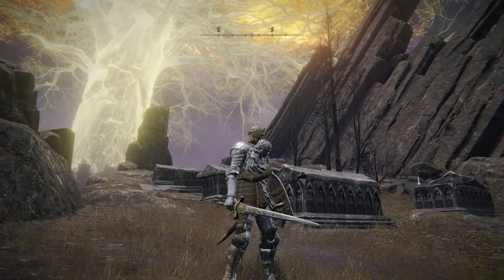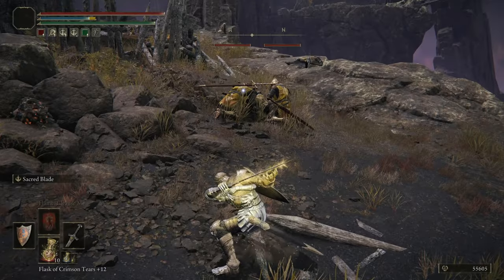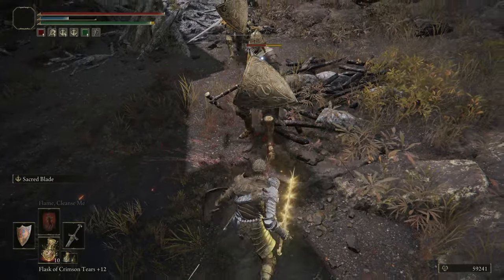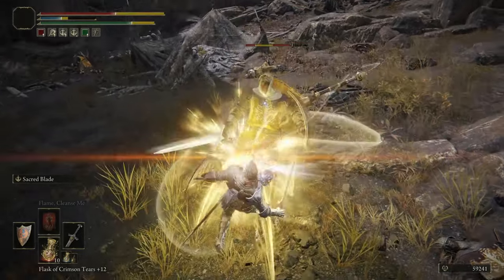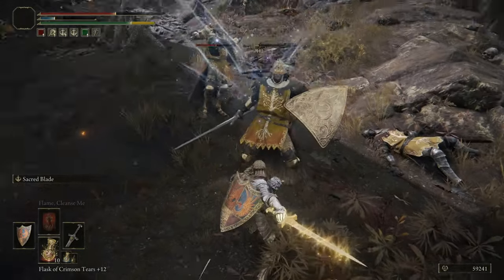Marika's Knight Sword is a Straight Sword with a decent Ash of War in Sacred Blade. It's not entirely unique to this weapon, but it does finish with poor scaling. I considered dropping it to D tier, but I do like the Ash of War and it's a solid option if you're looking to make a holy build, so that's why it's sitting in B tier.